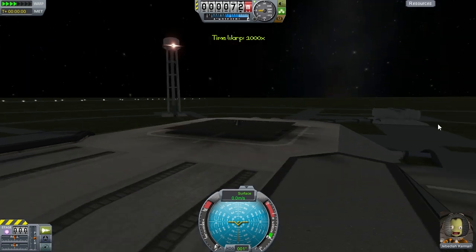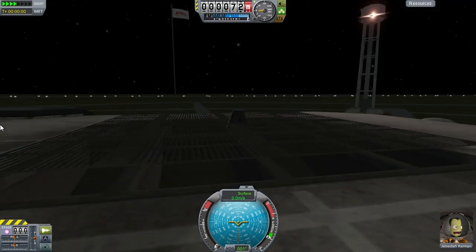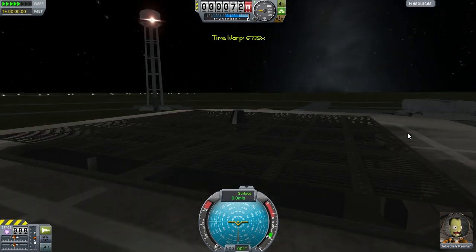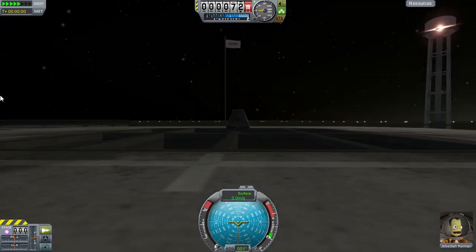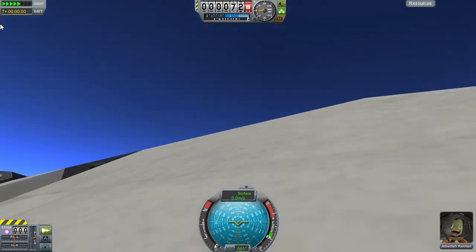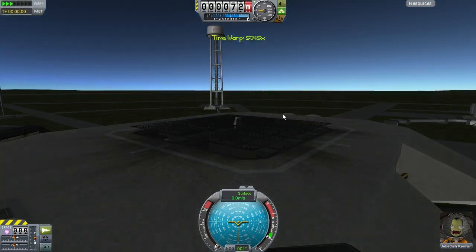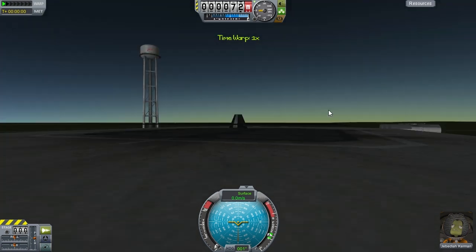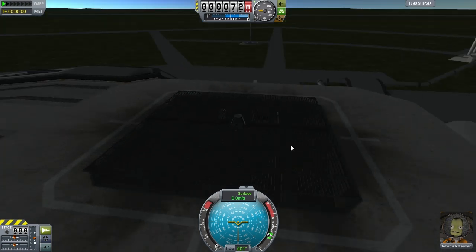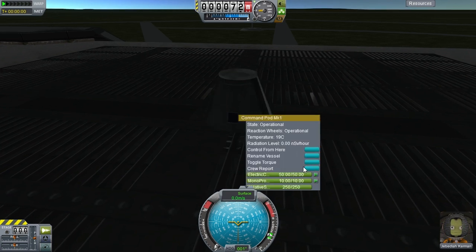I'm time-warping to make it daytime, then I'm going to hop out with Jebediah and gather some launch pad science so we can hopefully unlock the decoupler and build a rocket. It will take a lot longer to become day because this planet is Earth-sized, not Kerbin-sized. Everything is large. I'm going to ask Jebediah for a crew report — you can store that in the capsule.